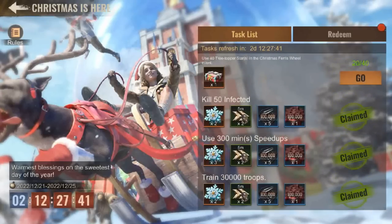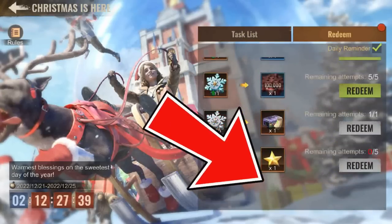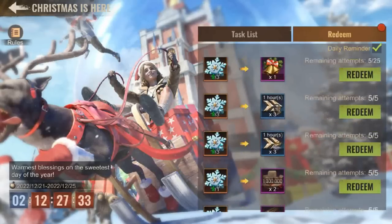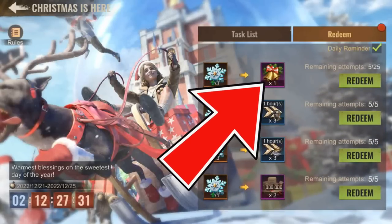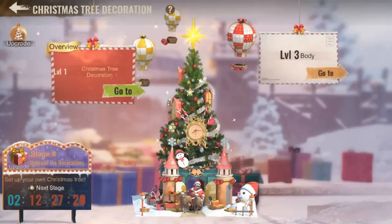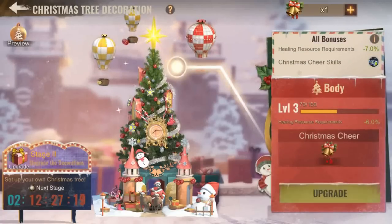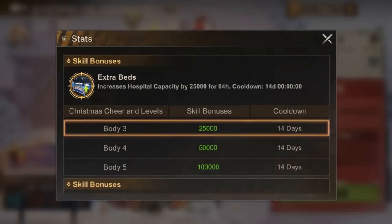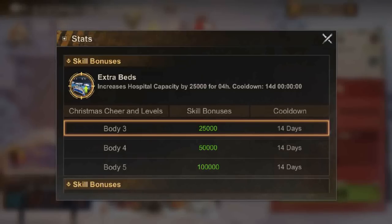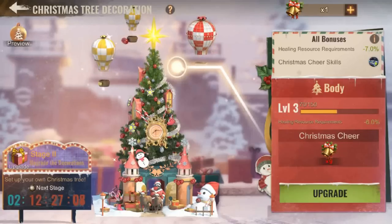Your precious snowflakes should only be used to redeem the 3 topper star, of which you'll get 5. Then use all the remaining snowflakes and grab yourself all those jingling bells. If you were active enough throughout the entire Christmas event on your account, you can 100% unlock the body 3 of the Christmas tree decoration. This will add 25,000 additional hospital capacity for 4 hours. Whilst I didn't rate this highly, it's practically free, so we've got nothing to complain about.